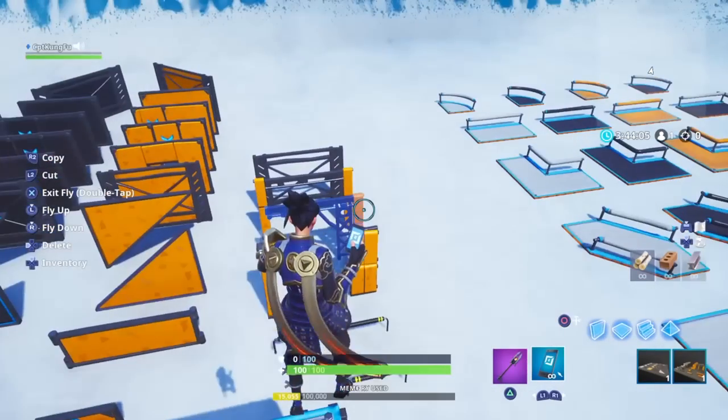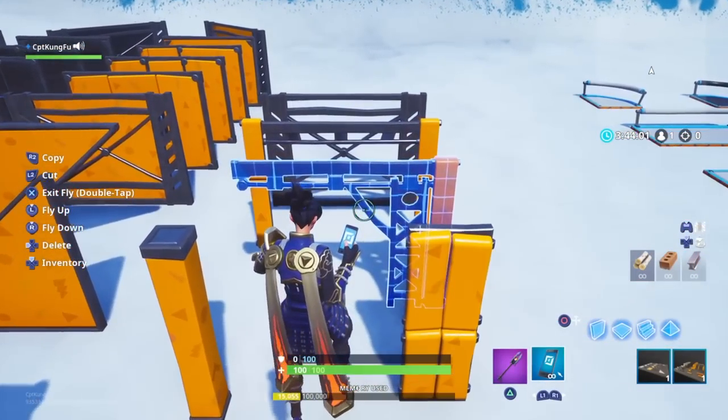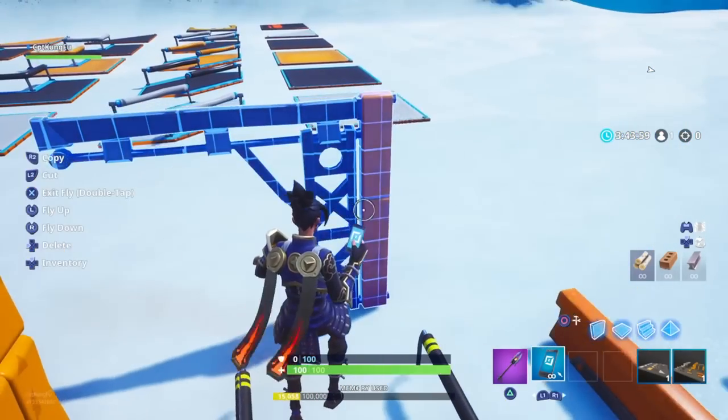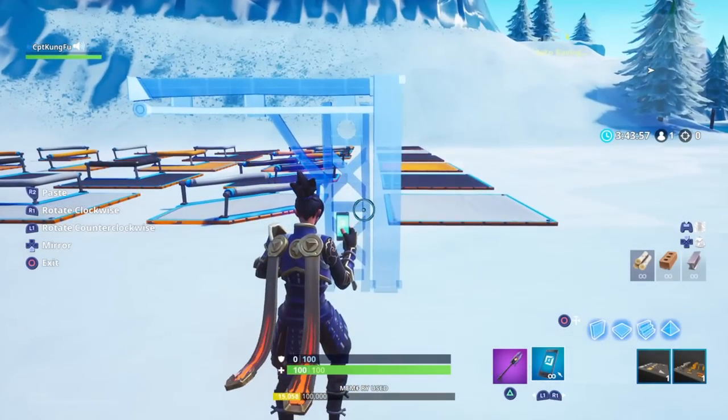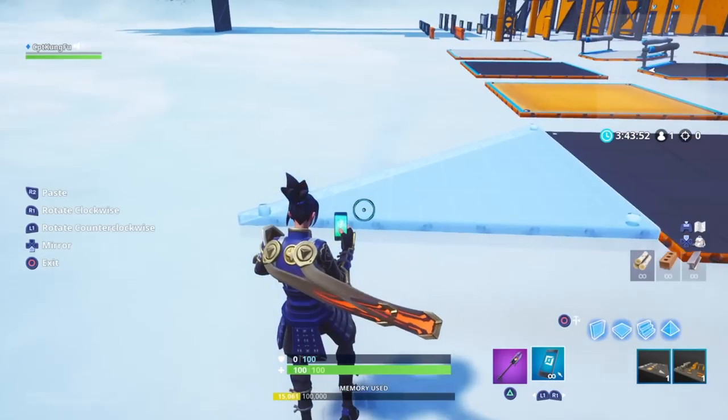There are only two items in total that you need, one from each gallery. You're going to need this edited wall right here, and you're going to need this edited floor piece that looks like a triangle.